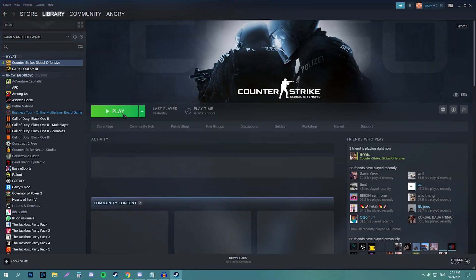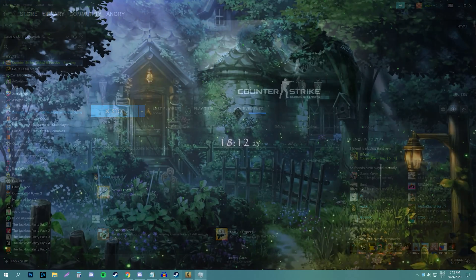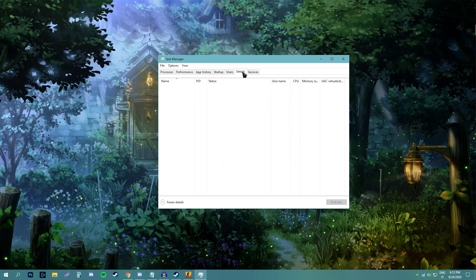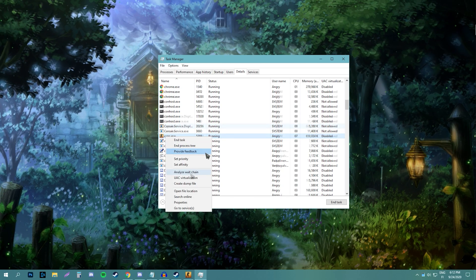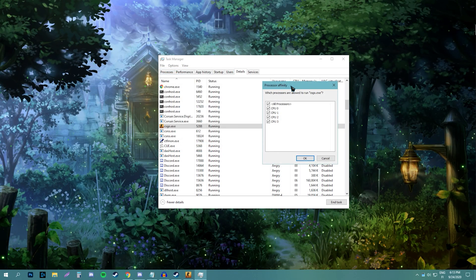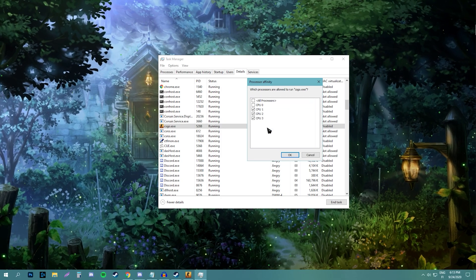Firstly, I will explain how to do it. So firstly, you have to open up CSGO. Then go to Task Manager, go to Details, and then right-click on csgo.exe and click on affinity. And then uncheck CPU0, and then everything is ready.